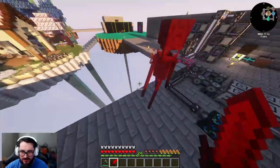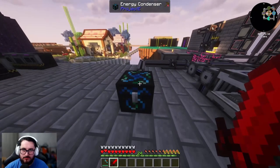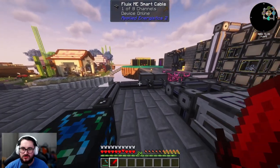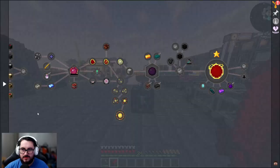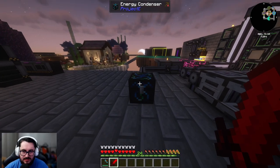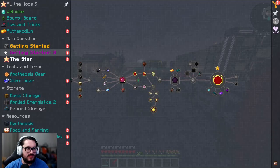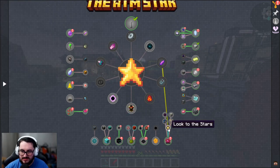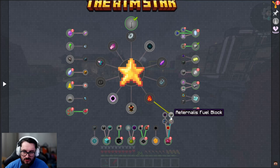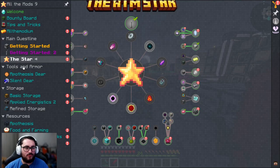We are here to talk about Project E. As you can see, the Project E energy condenser is right here and it's hooked up to my Applied Energistics system. There's a lot that goes into it going all the way up to red matter, using the red matter with the dark matter pedestal and so on. We need red matter for the star - dark matter, fuel blocks, render gates - this is number one where we have to get a lot of stuff done.